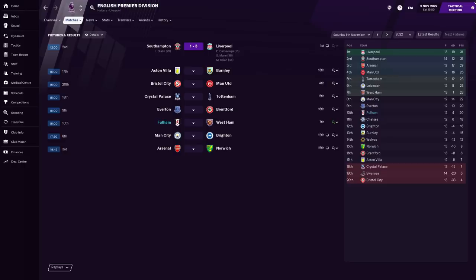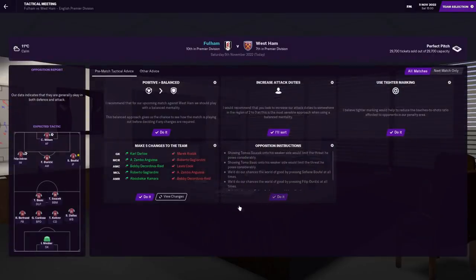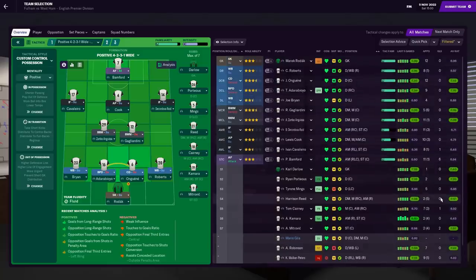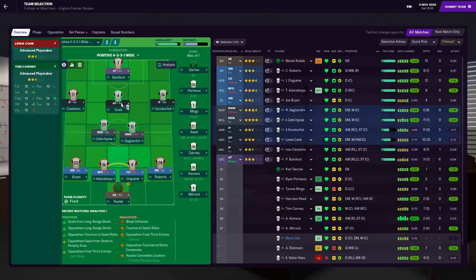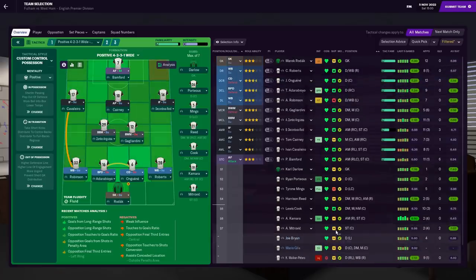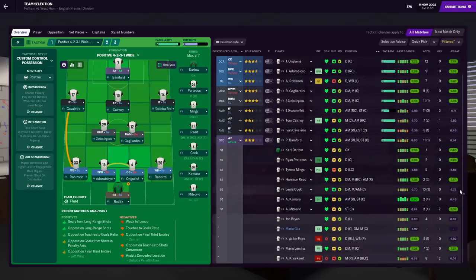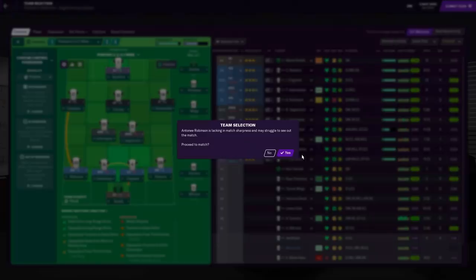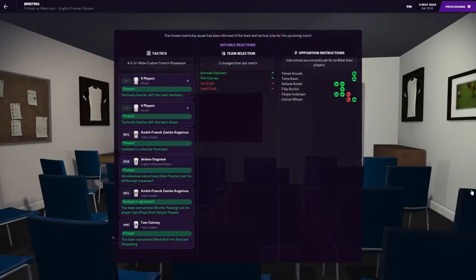Heading into the second and final game before the World Cup break — we take on West Ham, who are having a very good start and sitting in a European place. Big game for two teams aiming to stay in the top 10. Making a couple of changes: bringing in Tom Cairney for Lewis Kirk, who unfortunately hasn't been the player I was hoping for, and Robinson back in for Joe Bryan. Lineup: Rodak in goal, Robinson, Tosin, Jerome and Roberts at the back, Zambo and Gagliardini through the middle, Cavallero and Reid on the wings, Cairney supporting Bamford up top. Let's see if we can extend the unbeaten run to five.